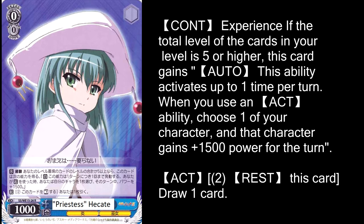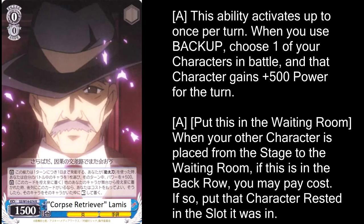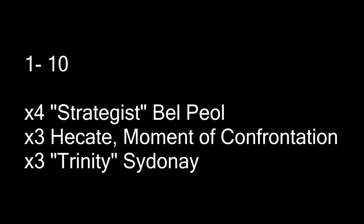Corpse Collector Lamy — I'm so mad that the site called him 'Corpse Retriever Lamy.' He's Lamy the Corpse Collector, that's who he is. Anyway, if he's in the back row and something dies, you can sacrifice him to save that character. He also has a cute little ability where if you use a backup you can get another 500 on top of the backup. The back row is going to be busy with characters coming in and out, but he makes it a lot easier to play your level one.